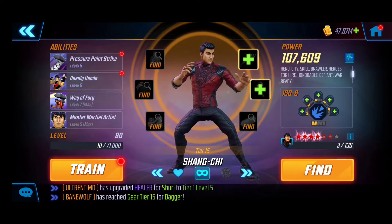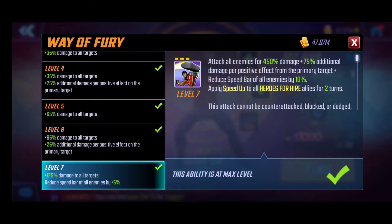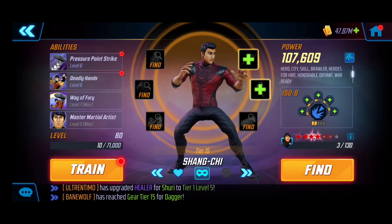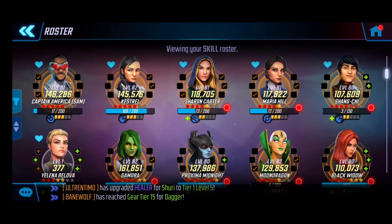Last but not least, my final addition is Shang-Chi, and I can't say enough good things about his damage output. As you can see, T4 on his ultimate and passive — he absolutely destroys in terms of damage, especially when he synergizes with Kestrel having defense down. His ultimate just tears enemies apart, especially since it can't be countered, blocked, or dodged. Immense damage overall, and short cooldowns on all his abilities even with four red. That is the five-man roster — let's dive right into the gameplay.